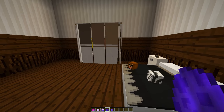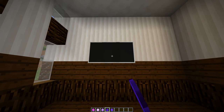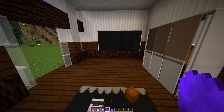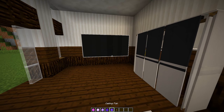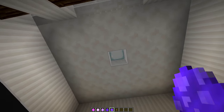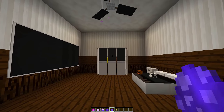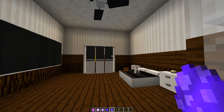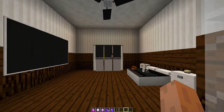Next, place the TV on the wall — if you place it down like that you get a huge widescreen TV, which looks absolutely amazing. Finally, place a ceiling fan up above, and now we have a really cool-looking realistic bedroom.